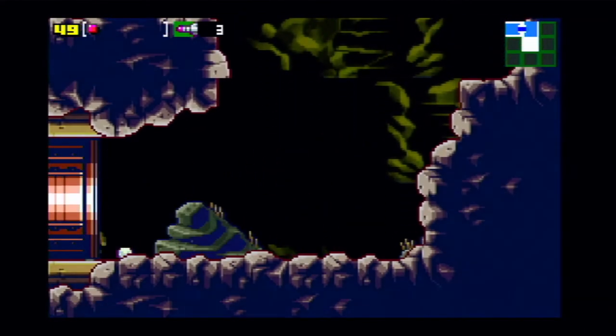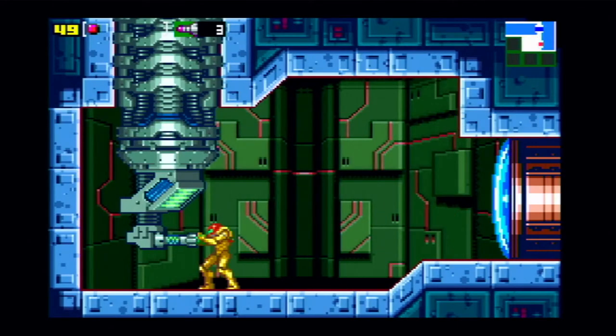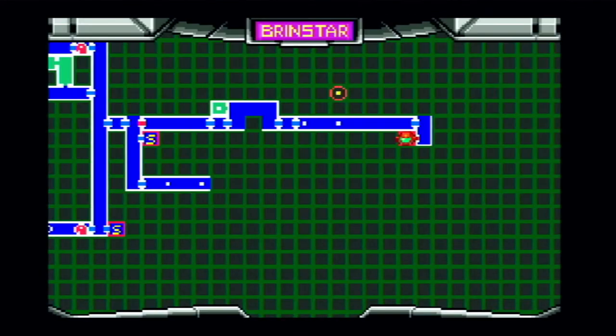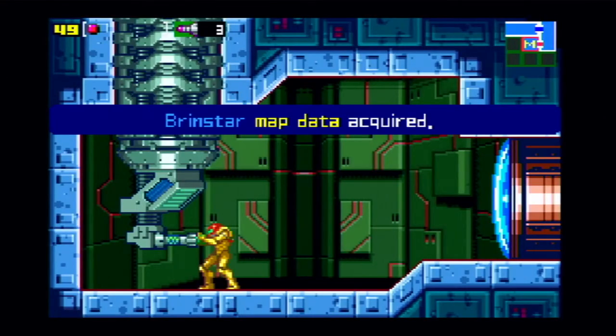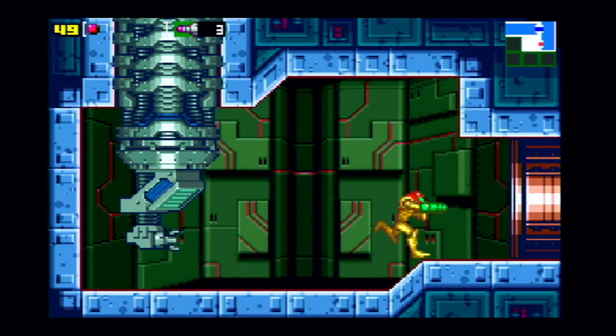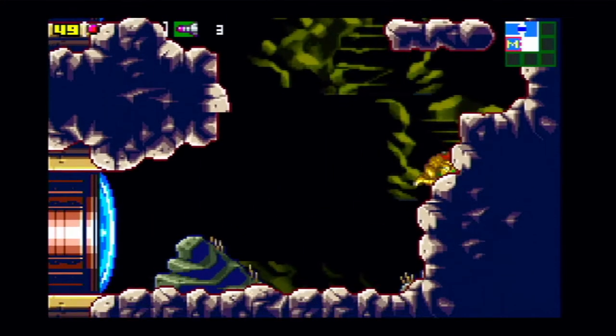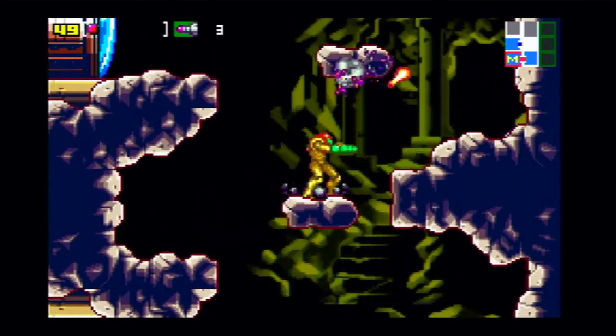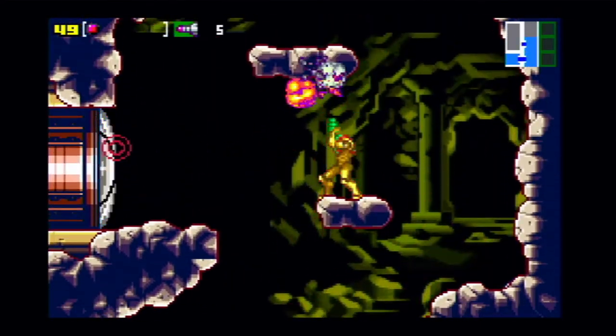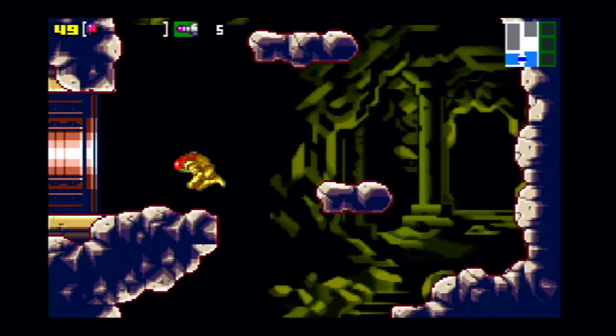This is the map room — you can guess what it does. It reveals the whole area of Brinstar. Of course we'll find maps for other areas as well. Now we find normal Zoomers, but in hard mode the normal areas have the harder red Zoomers.